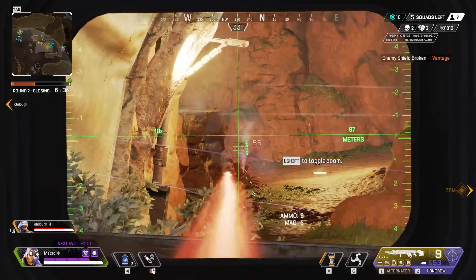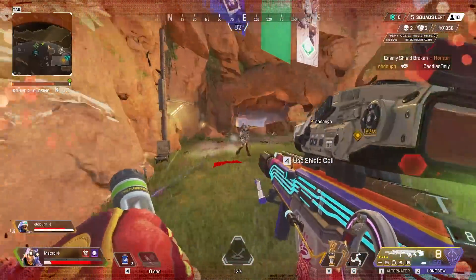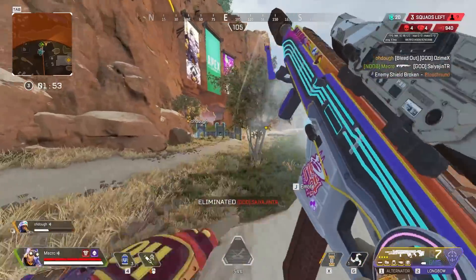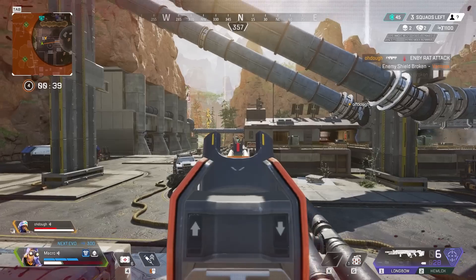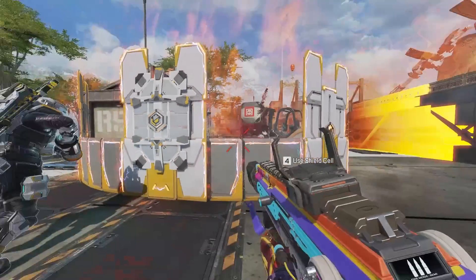And last but not least in B tier, we have the Longbow — the best of the snipers, if you don't count the marksman weapons. It is a beast and shouldn't be underestimated, but now that there are weapons that exist that require less ammo and are using attachments that are more common, the Longbow just always feels like a worse alternative. If you're a person who likes to land shots across the map, this is the weapon for you, and it will stay at the top of B tier until they nerf some of the other weapons.